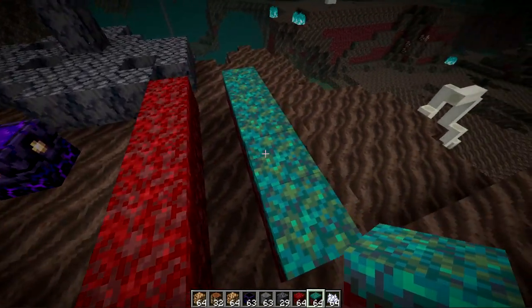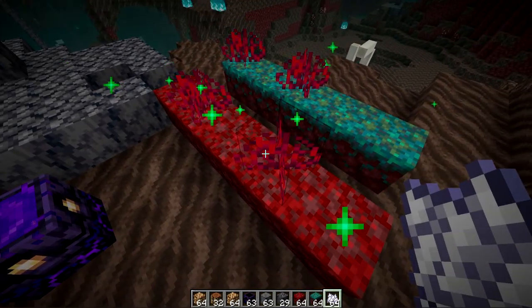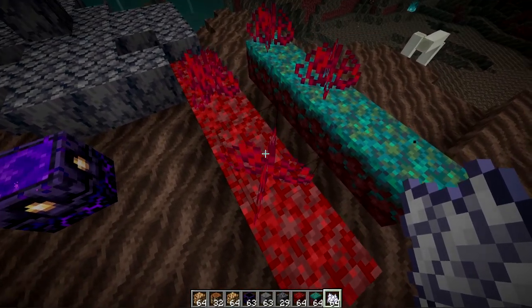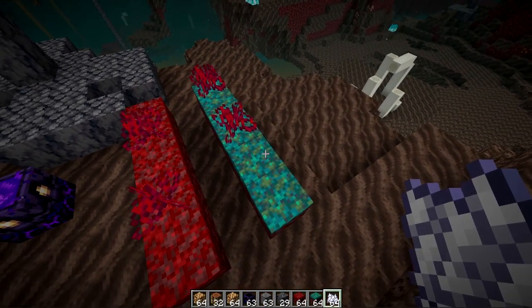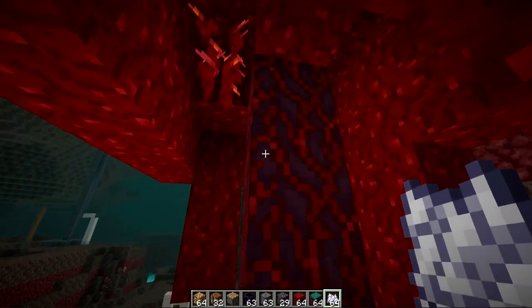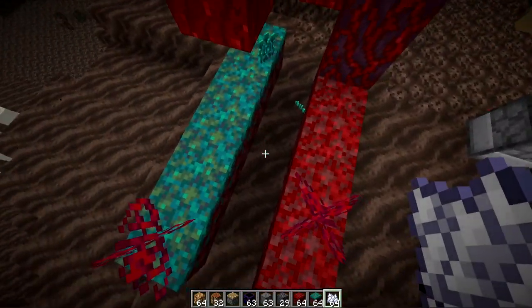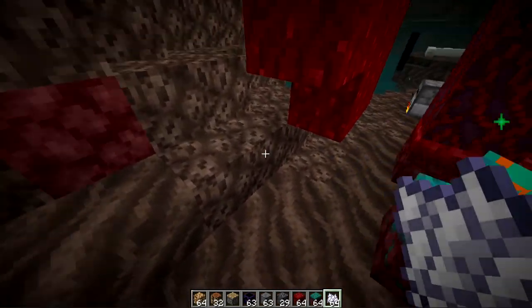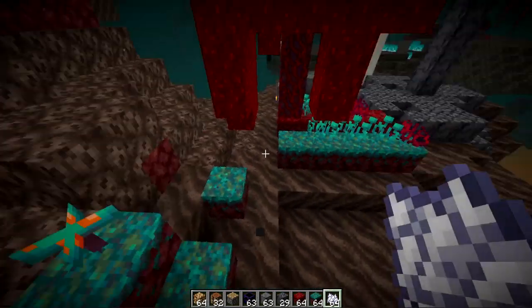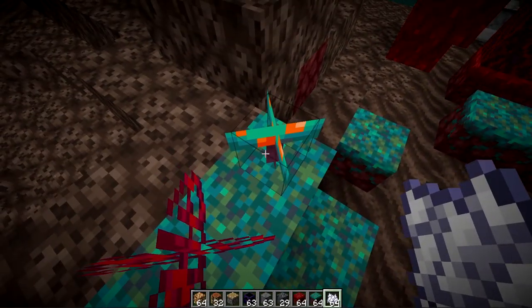We also got some new features to do with nylium — both the crimson and warped variation. It acts similar to grass: you can right-click the top and bone meal it to get random foliage just like you would in the overworld. People were asking how to get more crimson roots or sprouts, and now you can get those sprouts as well as both variations of the roots. Every once in a while when you grow it, you get an actual giant fungi to grow on it, which is pretty crazy. This is a way you can get more of these fungus.